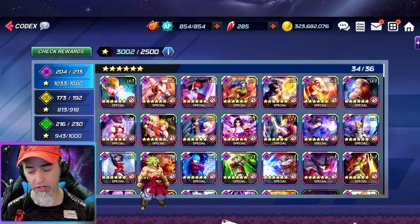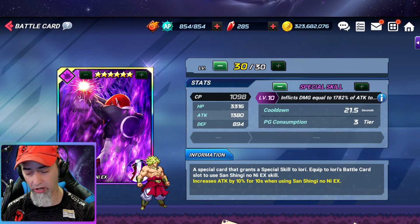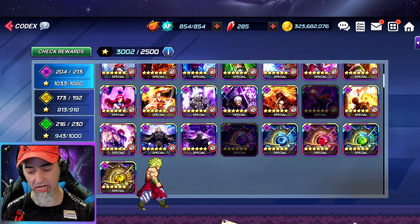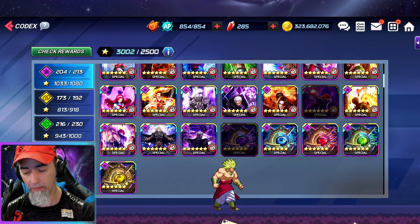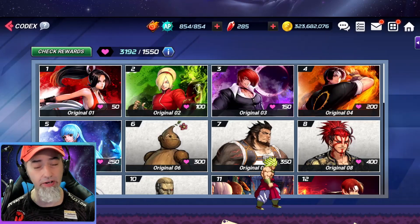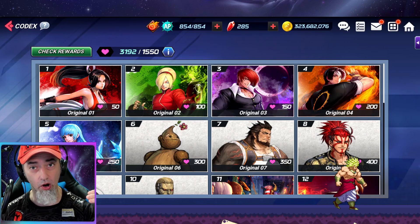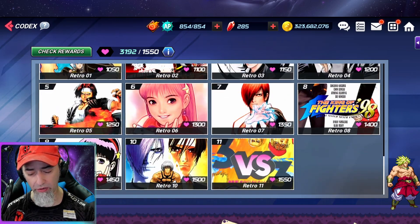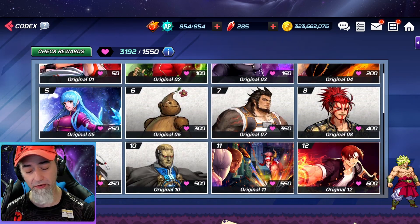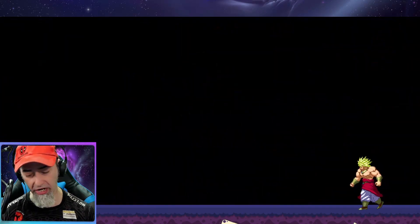It's the same with your card codex — whenever you collect cards you don't have, you gain CP, and that goes up to 2,500. Then you have your affinity: the more characters you have affinity leveled up on, the more affinity CP you gain. I have all of these completely unlocked, and it goes up to 1,550.